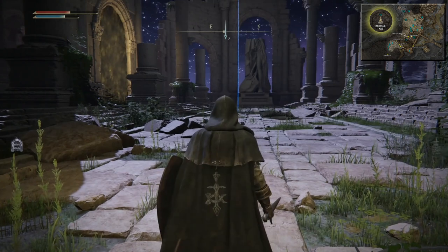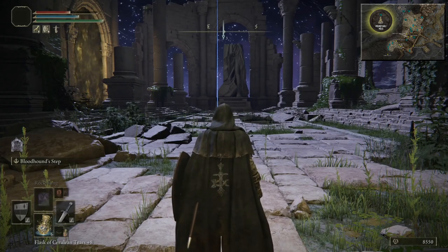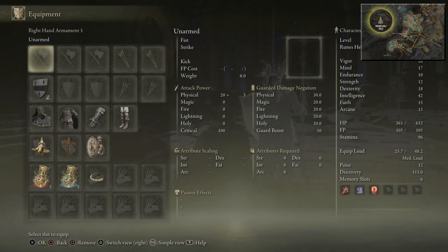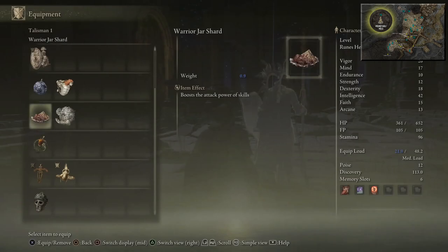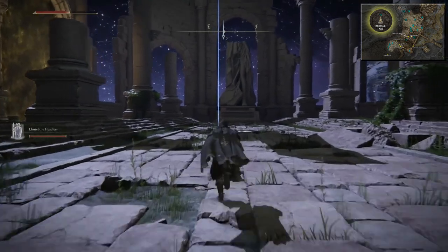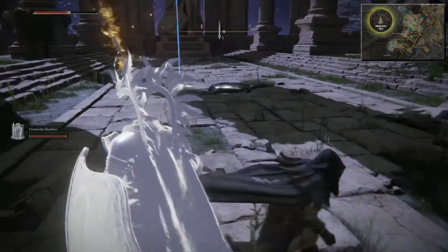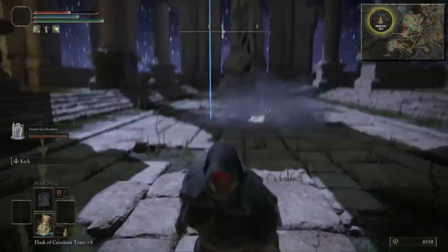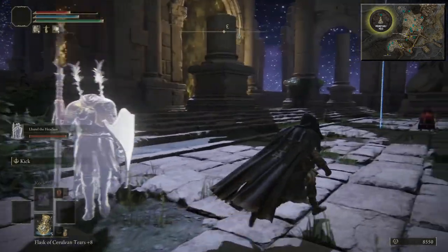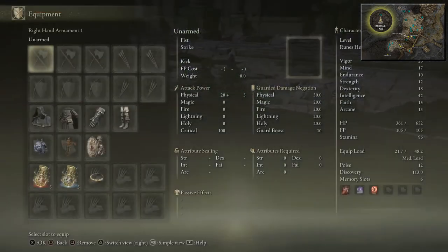When we get a bit closer, the Mimic Tear boss is going to copy your loadout. So what we're going to do first is summon our Ash, and then we're going to unequip everything. Come over here and the boss will be summoned. Make sure you're unequipped on all your right-hand and left-hand weapons. Come close — he's going to copy you now. You'll see he's got a blindfold on just like me, same outfit, but he's going to be bare-handed.